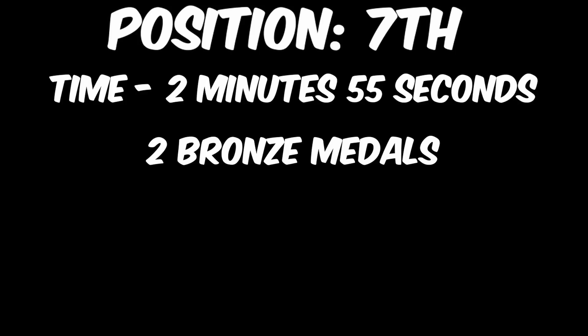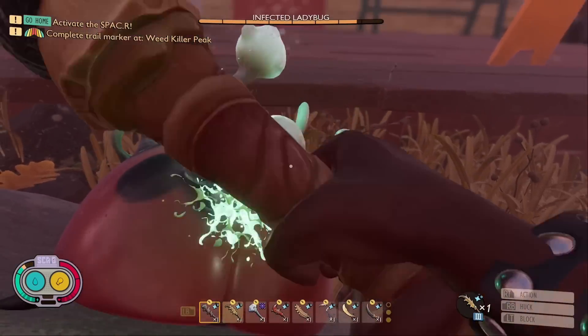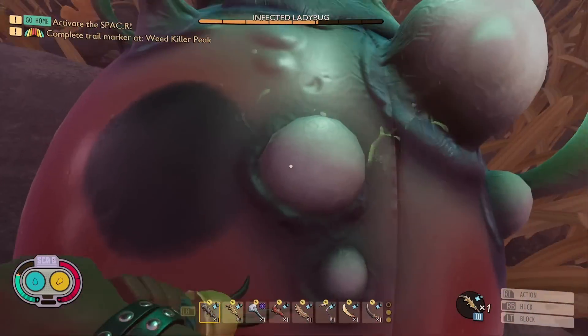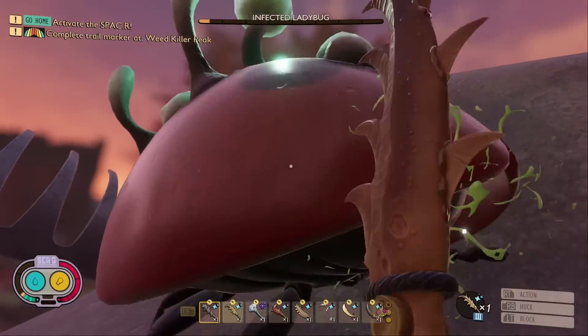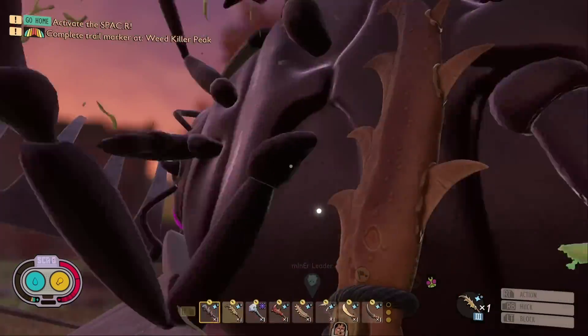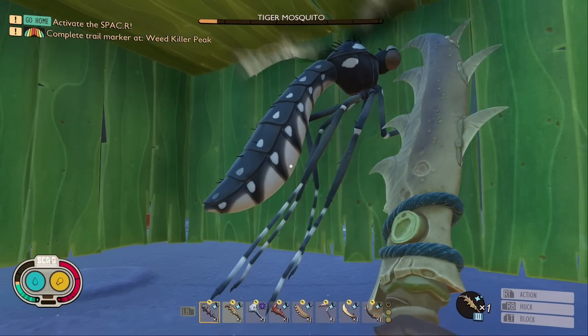In 7th place, with a huge jump to 2 minutes and 55 seconds, making it the first weapon under 3 minutes total time, we have the Antlion Greatsword. This weapon was only able to accrue two bronze medals, but due to a large number of these enemies being weak or impartial to slashing damage, this weapon was able to climb the rankings quite high. However, I wouldn't recommend it, as there is another slashing weapon that is much better.